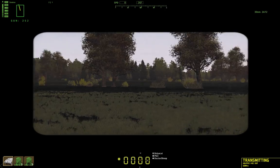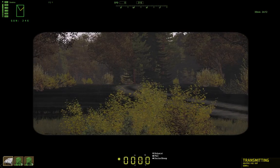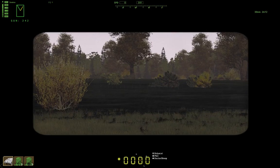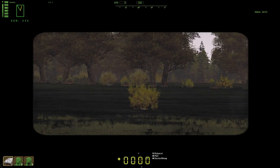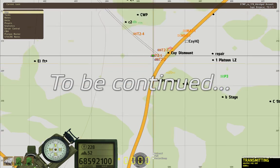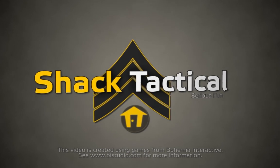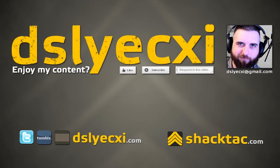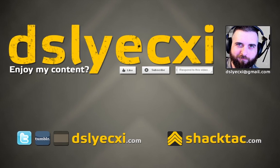Tango 2, the situation now: we're waiting for Tango 1 to show up — they're about to come in from our south. They'll pass by us going northeast and we'll follow behind them. We're taking Bravo to a dismount location — we're pretty far away. Okay.